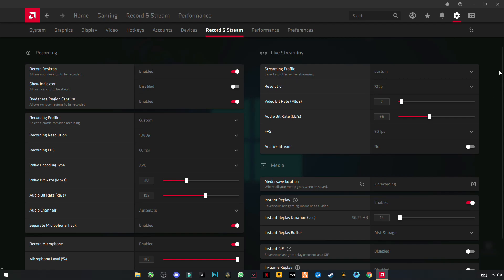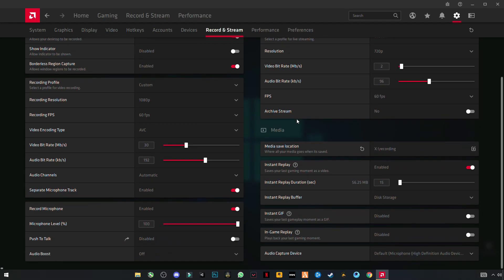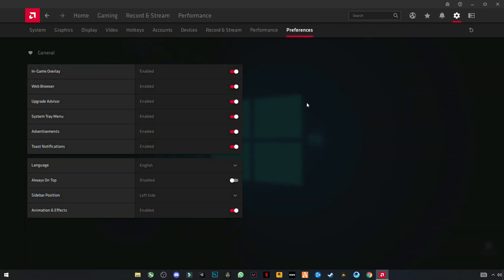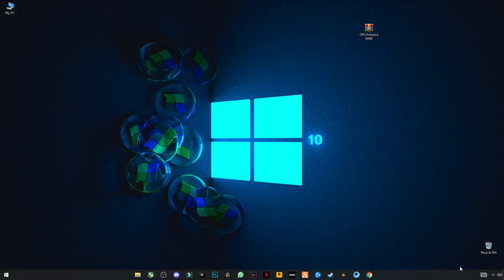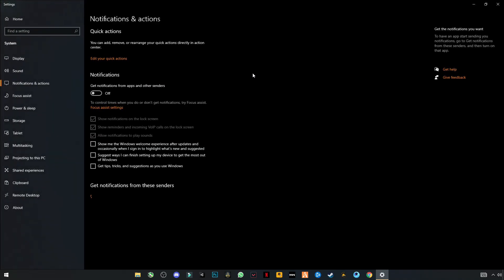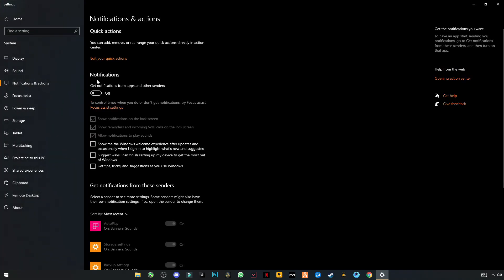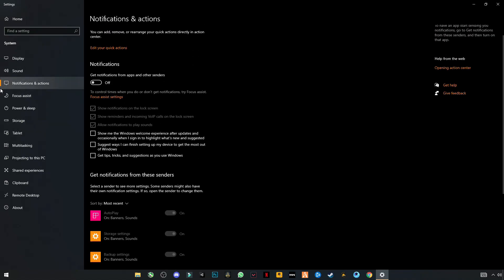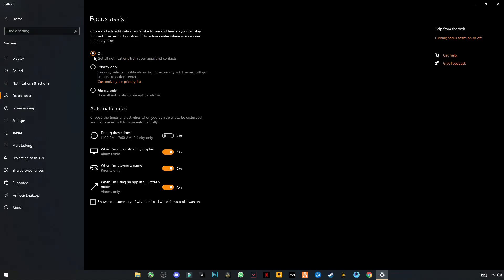This is my recording and streaming settings. Now open your Windows settings, click and search for Notifications and Action settings, turn off your notifications and all these recommendations. Now go to Focus Assist and turn it off.